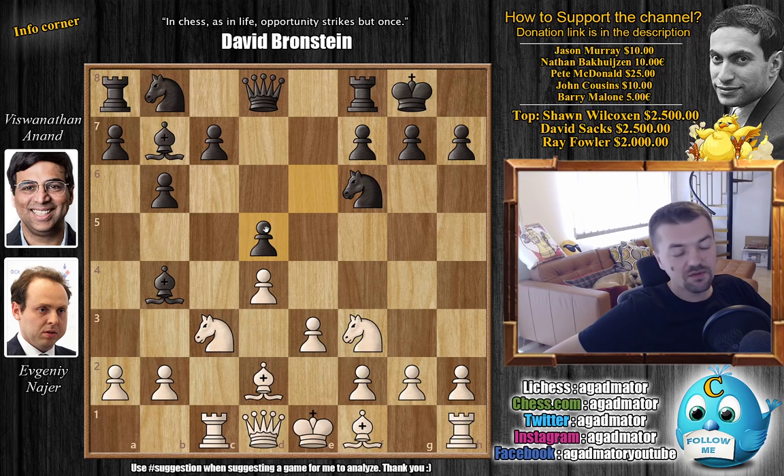Rook to c1, with bishop to b7 by Anand, and now one trade in the center — c captures on d5 with e captures on d5. Now bishop to d3, preparing to castle, developing the light-square bishop. Here Anand goes back bishop to e7, which is a nice idea — you want the bishop to be able to help out with the defense, and also there are no more pins here, so it's not very useful. White's dark-square bishop is also not optimally placed on d2.